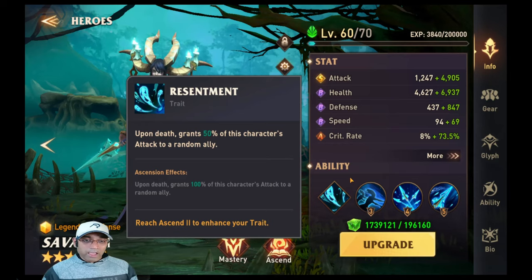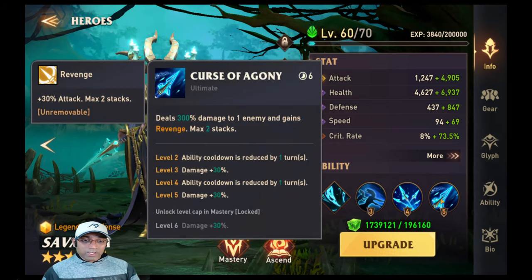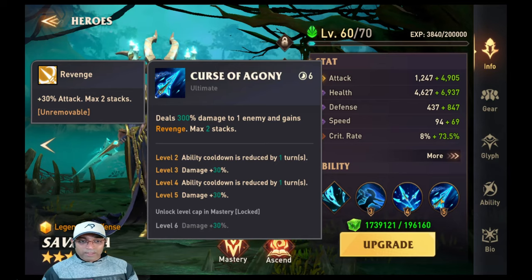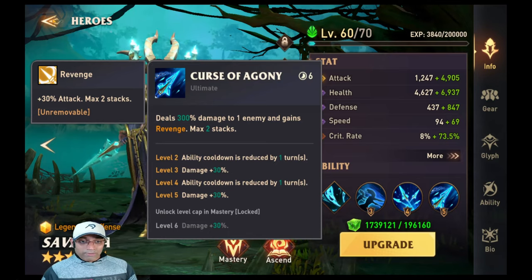Upon death, she grants 50% of this character's attack to a random ally. That means she's going to give 50% — with my gear, she's going to transfer 3050 attack to the random ally, which is Rosalie. But I'm allowing her to go first before the wave, because of her ultimate — her ultimate gives her 30% attack. So at the time of her death, she's going to have somewhere around 7900 attack, and half of that 7900 attack is being transferred to my Rosalie. That is why my Rosalie, at the time she's doing her counter attack, will be having around 8000 to 9000 attack. And that's why she's able to heal herself up for 4500 health. This is why I'm using Savannah and why I was successful.